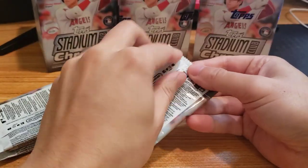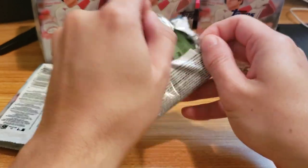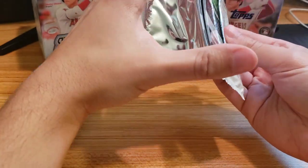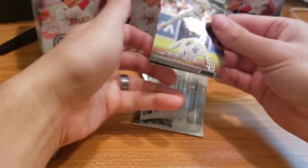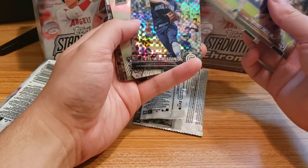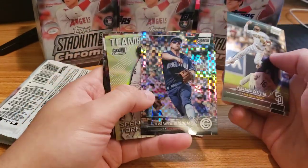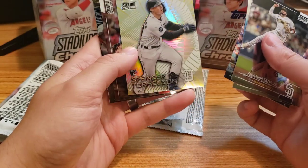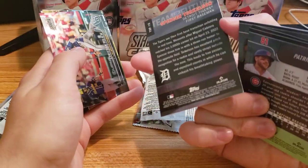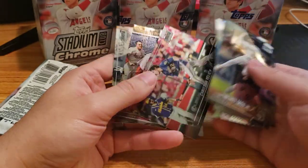Anyway, here we go. Looking for some on-card autographs, that would be great. Got Fernando Tatis Jr., nice. Derek Jeter, Patrick Wisdom — I think that's the exclusive X-Refractor or X-Factor. Spencer Torkelson, oh that's a nice card. Let me see if it's numbered at all — nope, just an insert, but that's a nice card. These are really high quality cards.